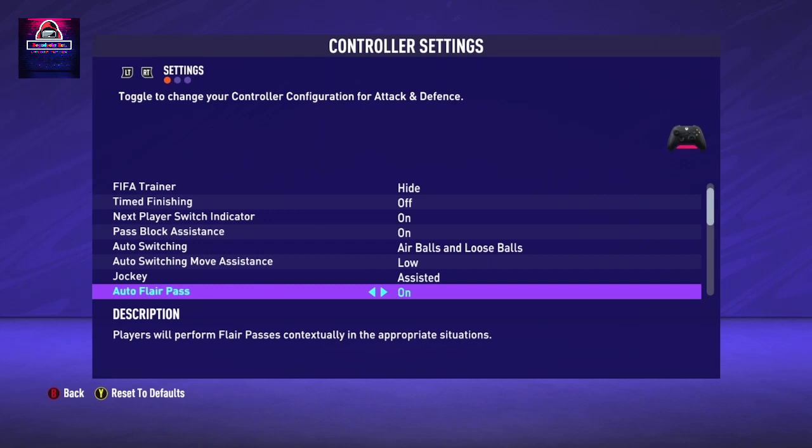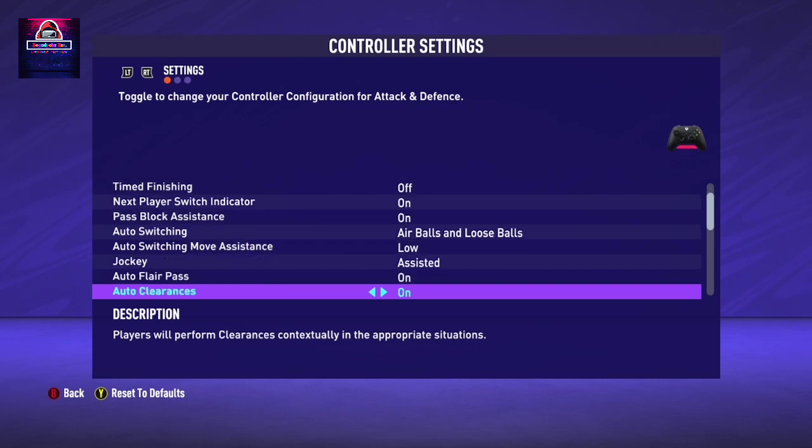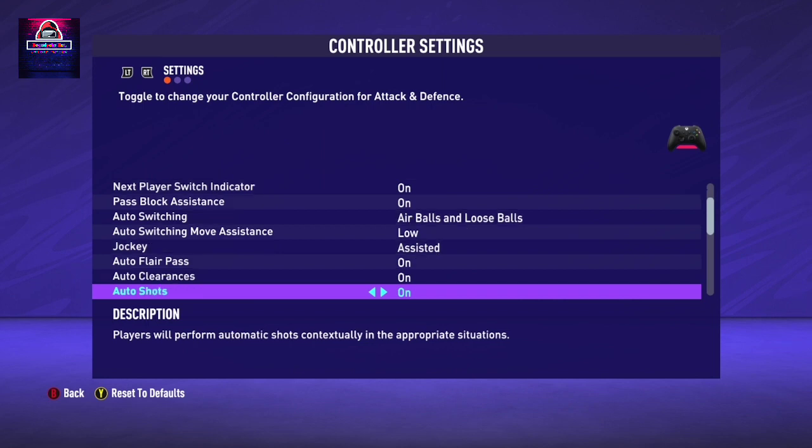Auto Clearance - keep it on. I think these are some of the new features in FIFA 21. As I said, FIFA 21 defending is very hard, so these options make it easier to defend because it auto-clears the ball for you at the appropriate time - you don't necessarily have to manually clear every time. Auto Shoots - when it's clear for your player to score, it just assists the finish when you press the shoot button. Keep this on.